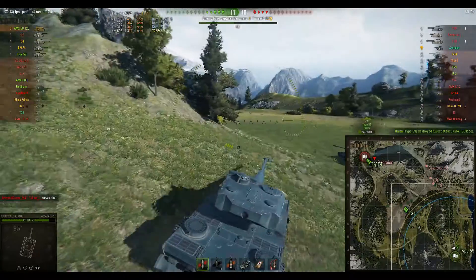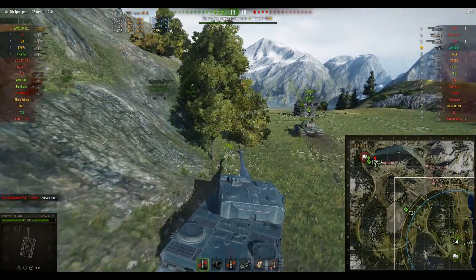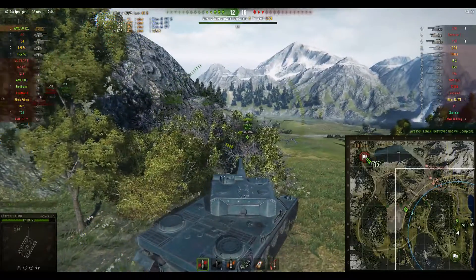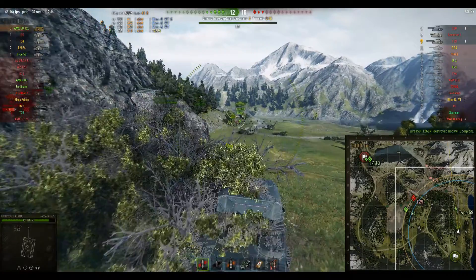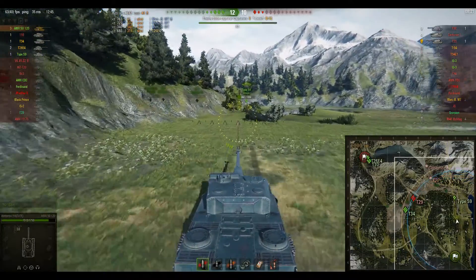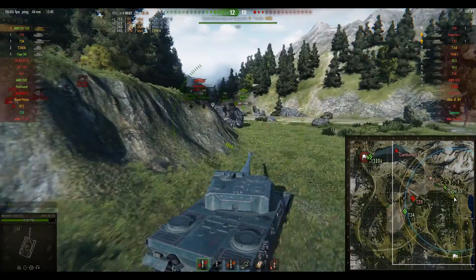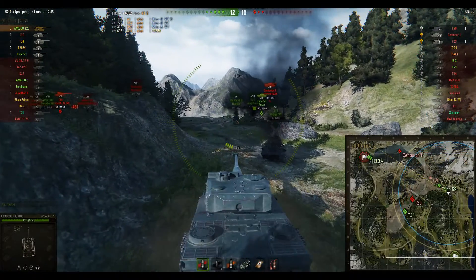Let's see what's going to happen with the others — are they going to come this way or go back to defend? The Type-59 goes out straight away. I stay back here in the bushes to cover him in case the T-30 comes around the corner, but it doesn't look like he is. The T-29 certainly isn't — he's gone to engage the T-34 in the centre of the map. The Centurion's gone back. We've captured the base now anyway. This game is over.